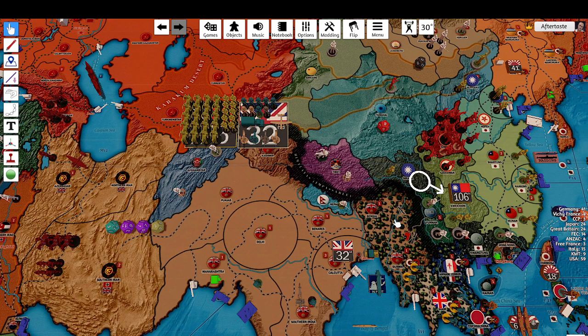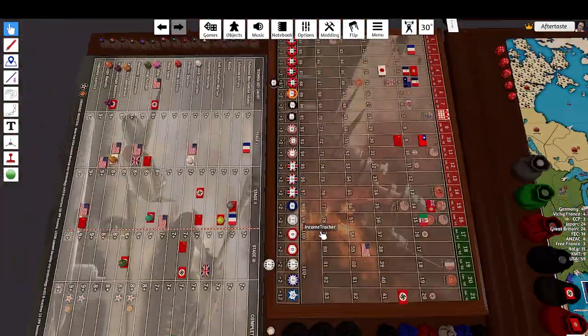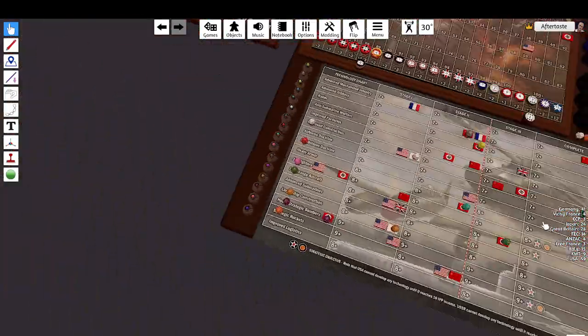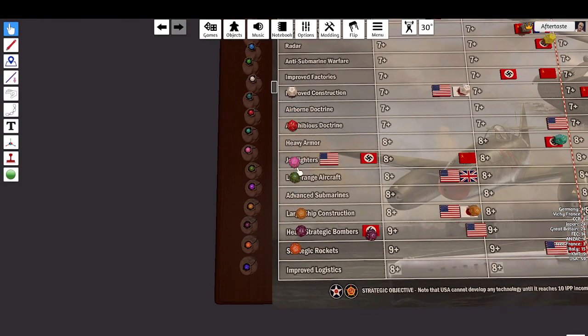Collecting gold — that ends the KMT set. We'll move over to the USA. We start with our knowledge rolls, of which we have seven. We'll be going for free construction, amphibious doctrine, jet fighters, long-range aircraft, large ship construction, heavy strategic bombers, and strategic rockets.